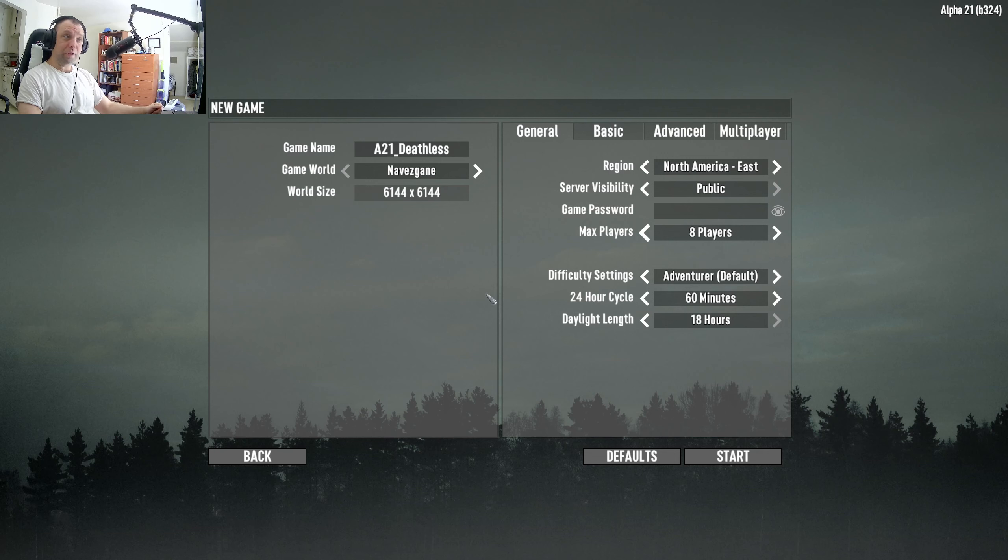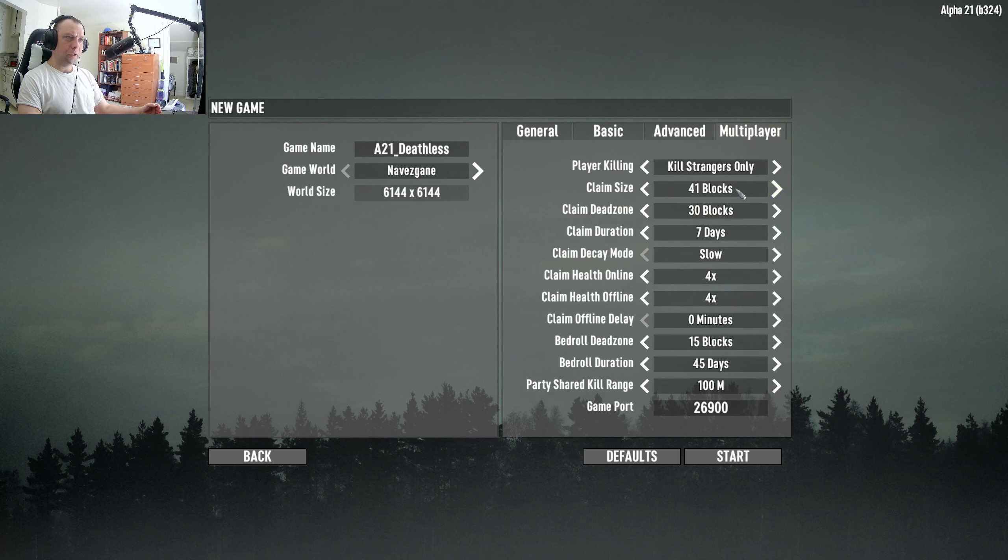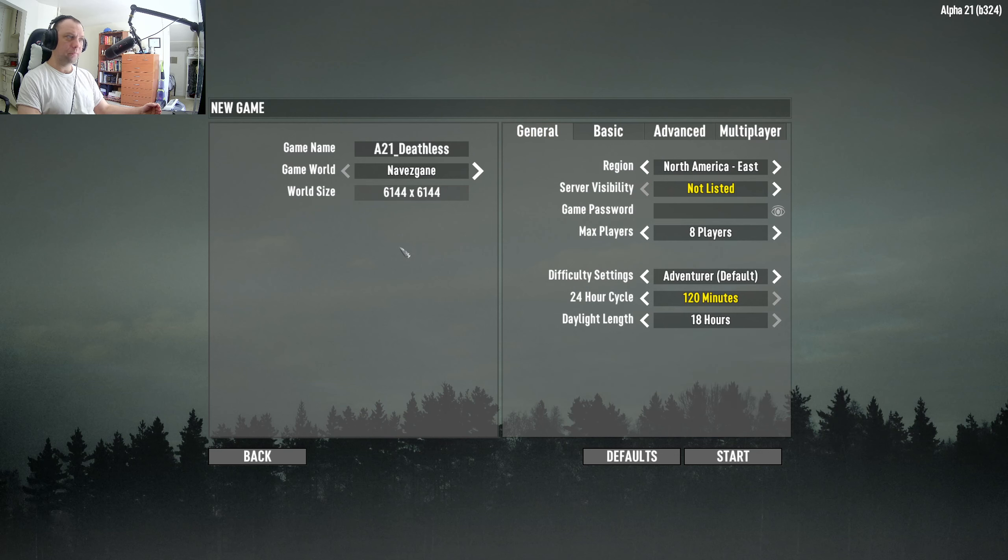I'm back — Alpha 21 went live a bit sooner than I thought it would. I'm starting a new game and making a couple of adjustments: going for two-hour day lengths, making sure it's not listed, and in the multiplayer tab changing claim size to 71. That's it — we're starting a new Navezgane game, deathless let's play on Alpha 21, let's get it going.